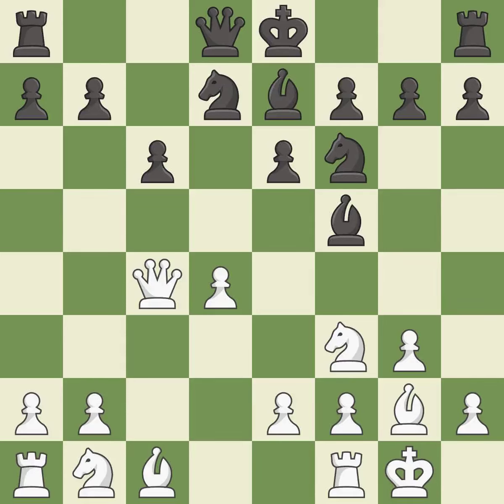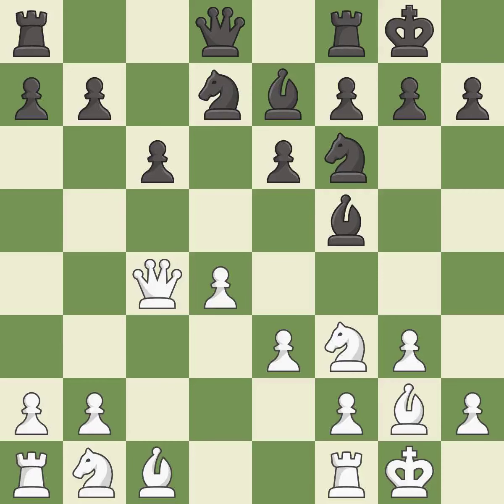This develops a bishop off its starting square, getting it into the action. Castling gets the king to a safer square, out of the center of the board, while also developing a rook. Castling to the same side of the board as the opponent avoids some of the attacking associated with opposite side castling.